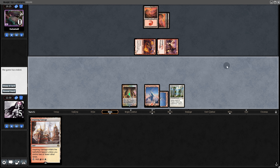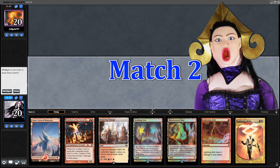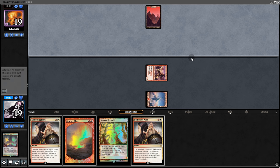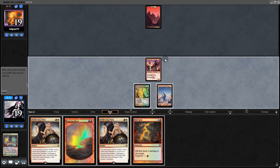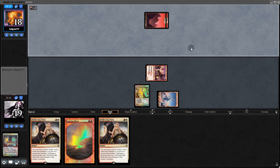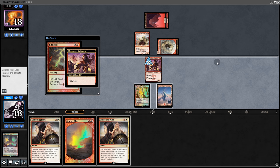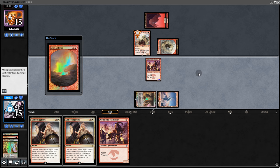On to the next match. Opening hand has 4 lands — mulliganing. Next hand has 3 lands and 2 Deflecting Palms — we'll keep. Monastery going in, then Mountain. Opponent doesn't seem to be doing anything aggressive. We suspend Rift Bolt — they're Mono Red Prison. We hit them for 3, then get Searing Blaze. Swing for 3. They play Slagstorm. Why didn't they attack first?